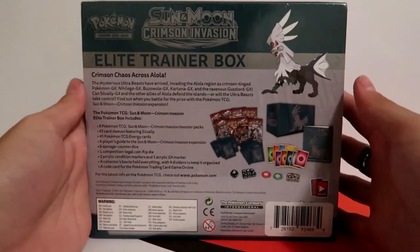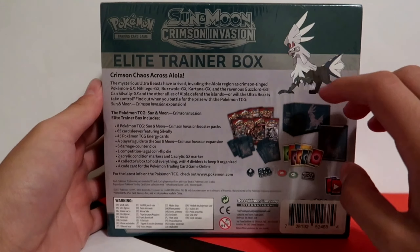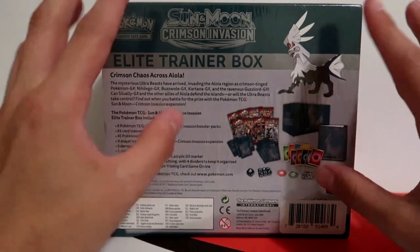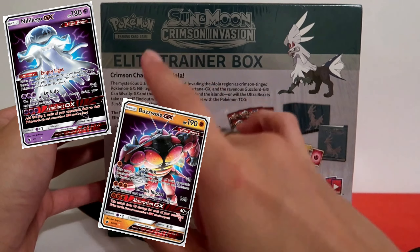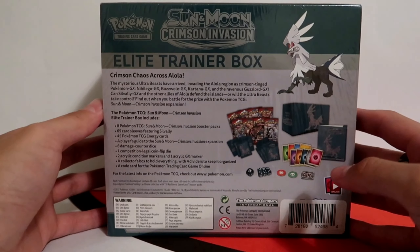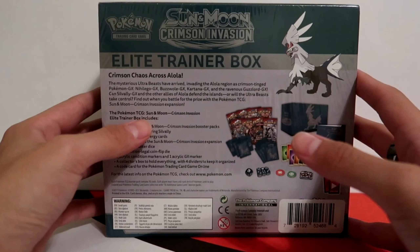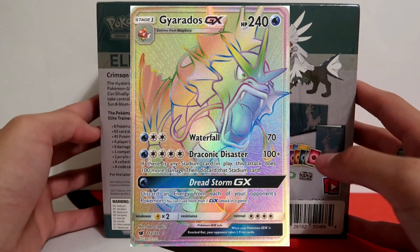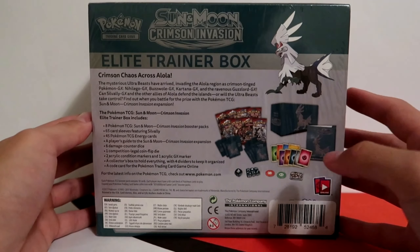I love opening up old sets, they're great. On the back of the box, it has the highlighted Pokémon — the spotlight Pokémon — Silvally, and the set itself also features a lot of other Ultra Beasts, such as Nihilego, Buzzwole, Kartana, and Guzzlord. However, none of those are actually the chase card of the set. The big chase card is the Gyarados GX Secret Rare. That is fetching about $63-$64 right now, so hopefully we can pull it.